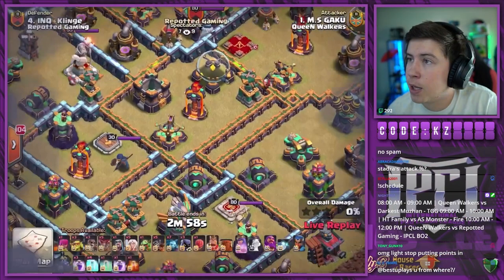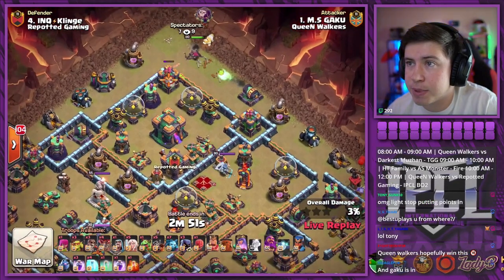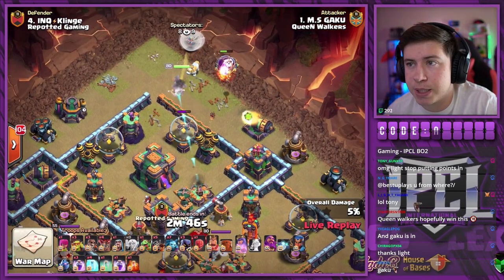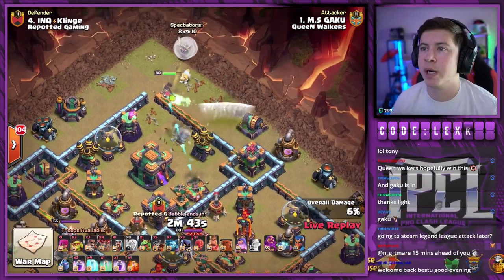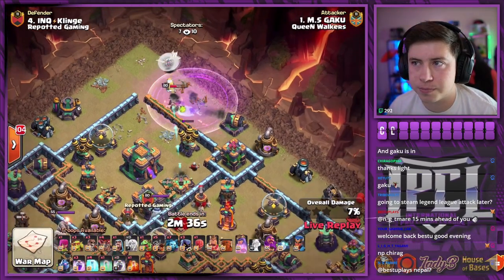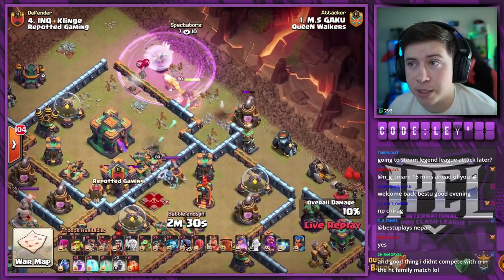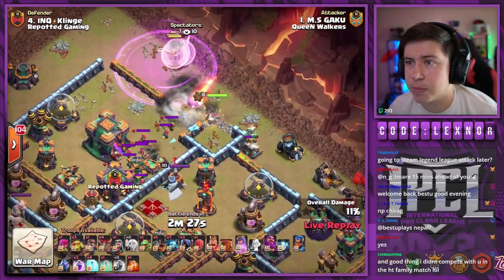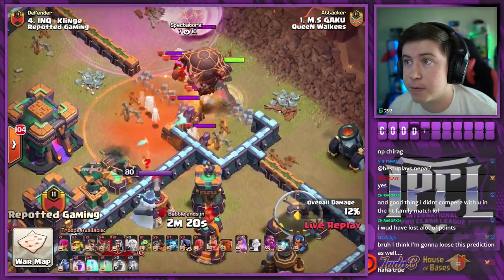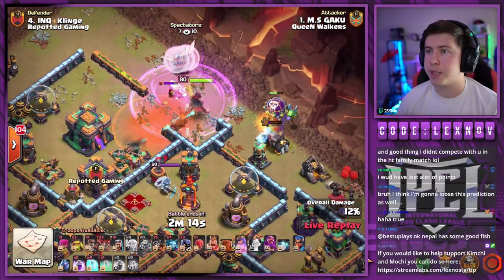Gaku is in with the second attack for Queen Walkers bringing us some lol rider action. Let's start with the queen on the top side of the base — we're delaying the healer drop, nope gonna drop those healers right away. She might go inside, this pathing could be a little wonky. Oh excuse me, queen gets the wizard tower, she's gonna step to the right for now. There goes the rage, we're gonna wall break in toward the archer tower. He is gonna wall break her in toward the town hall. Lots of archers in the CC, what else — rocket loons. Do we need the freeze? I think he does. Nope, okay. Good call from Gaku, doesn't need the freeze, he just goes with the second rage.